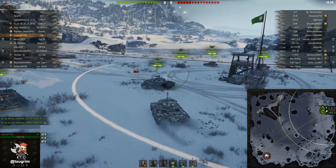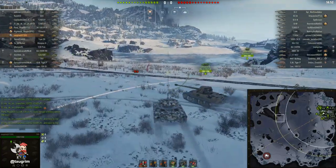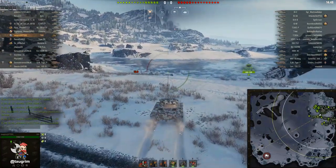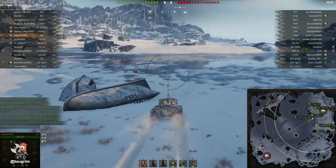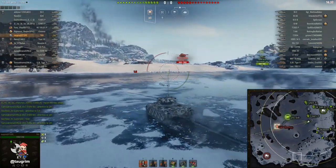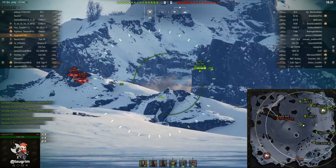First up, it has some of the worst silver AP penetration for any tier 8 medium — only 181, which is really comparable to a lot of the tier 8 light tanks. Light tanks for a given tier tend to have the weakest weaponry especially in terms of penetration, and on top of that the gun handling on this tank is really poor for a medium.